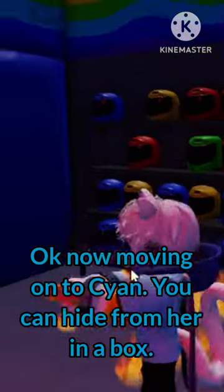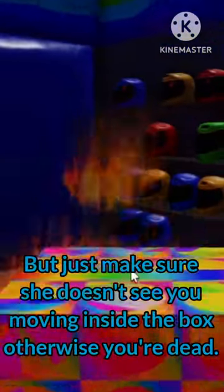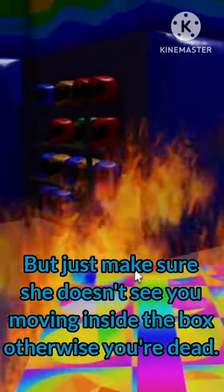Okay, now moving on to cyan. You can hide from her in a box, but just make sure she doesn't see you moving inside the box, otherwise you're dead.